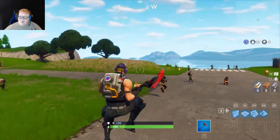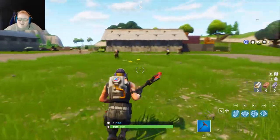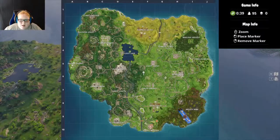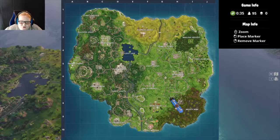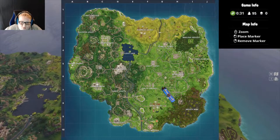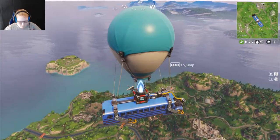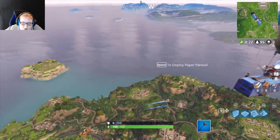Okay guys, we are into a game, so now all we have to do is wait for the bus. We are into the bus and I think I'm going to land — let's try Greasy Grove. Kind of have to wait here for a second. Not bad, how far am I? I'm pretty good, I think I can jump now.